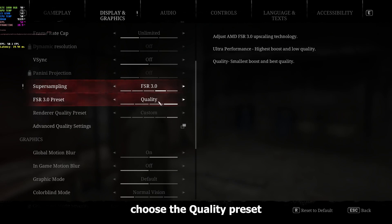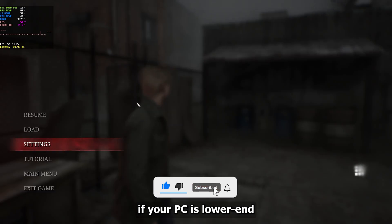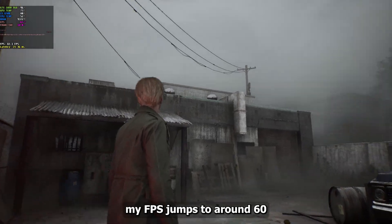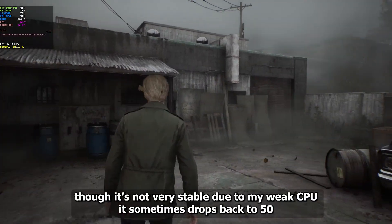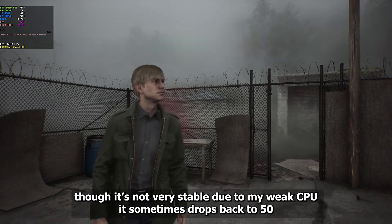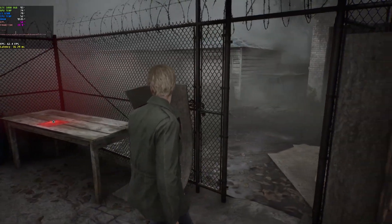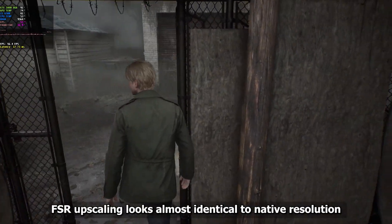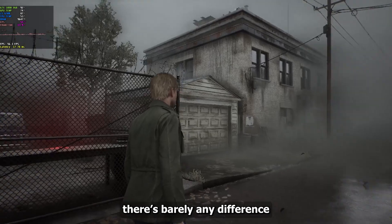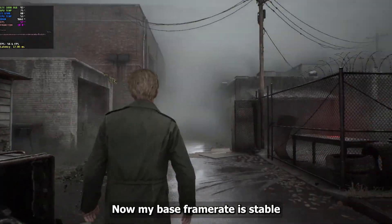Go to Super Sampling, select FSR 3.0, and choose the quality preset. You can also use Balance or Performance mode if your PC is lower-end. I'm using Quality mode — with that, my FPS jumps to around 60, though it's not very stable due to my weak CPU and sometimes drops back to 50. Overall the gameplay feels very smooth and FSR upscaling looks almost identical to native resolution.